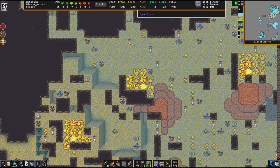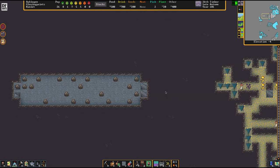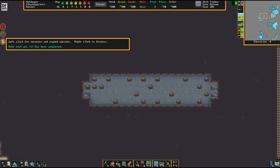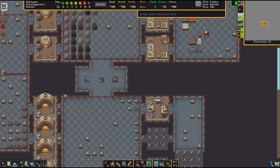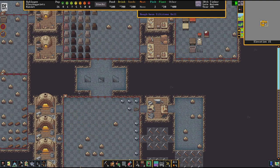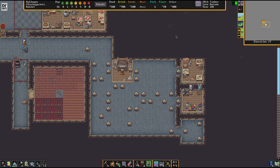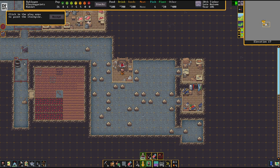Another thing you can always fall back to, no matter if there are trees above ground or not, are those cavern trees. We are going to prepare ourselves for the caverns very soon — I just wanted to have all the industries in place before going there, but in all honesty all the industries are by now in place. The only thing left to set up is the clothing production.